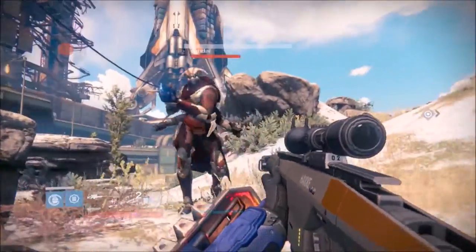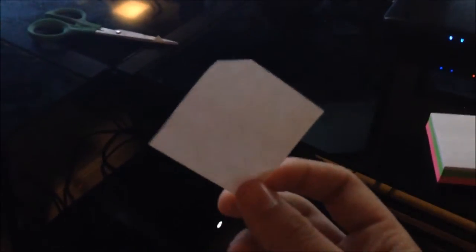Step two: you just need a sticky note — whatever color you want, I'm using white. Take a little sticky note off the pad. You can see it's a corner piece because it was sitting in the center of my screen.